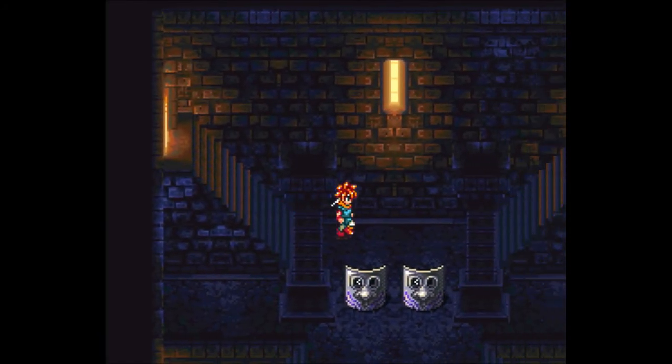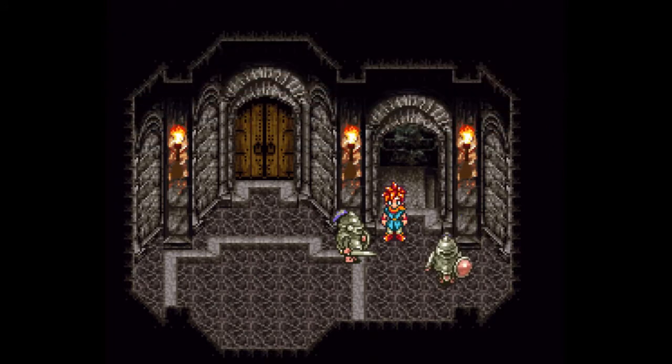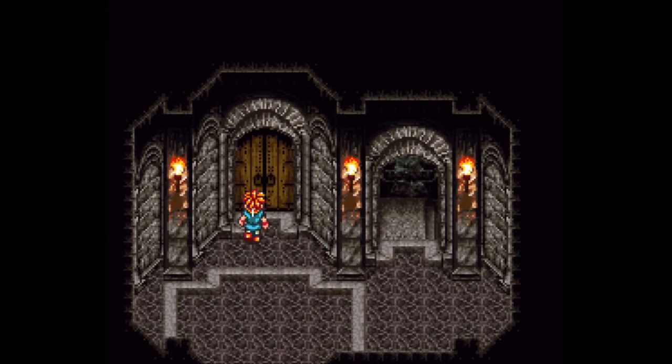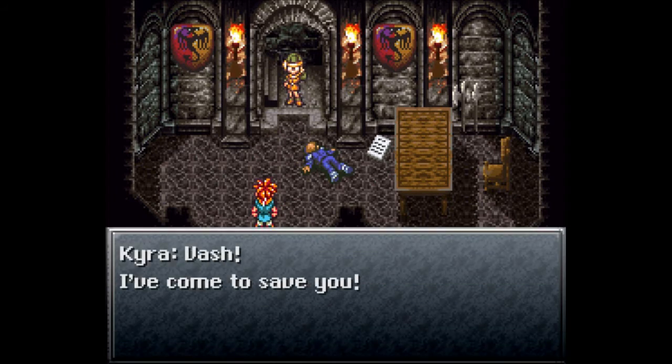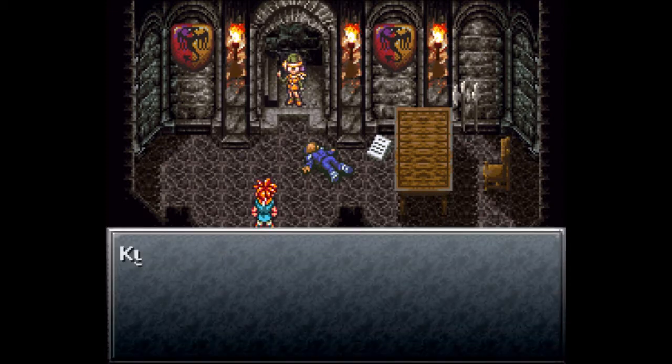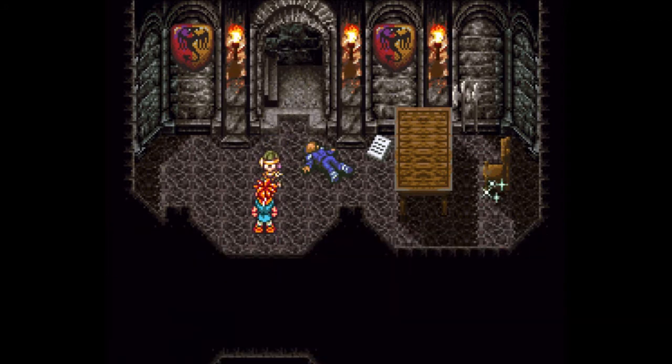Let's try going the other way through here. This leads us to stairs that go up. Can I sneak up behind you? The prisoner is escaping - no, I cannot. With those guards out of the way, let's keep going. It's the supervisor! Kyra! She came to save us. 'Vash, I've come to save you.' I just said that. 'Gee, it looks like you didn't need my help after all.' I got out of here all by my own.